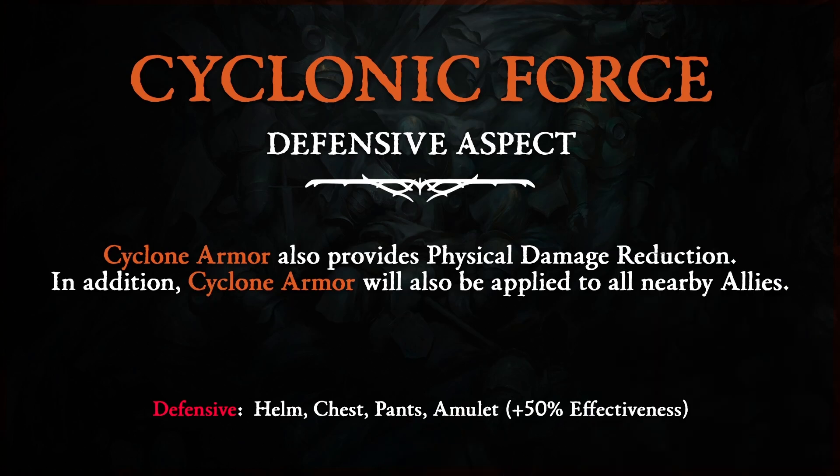Something else to remember: defensive legendary aspects can be applied to the Helm, Chest, Pants, and the Amulet at plus 50% effectiveness.